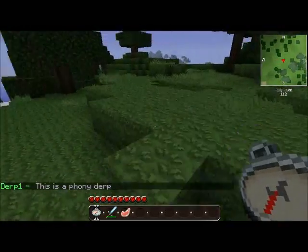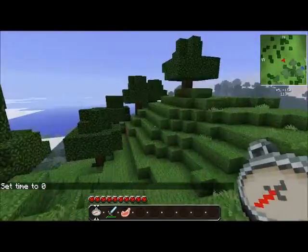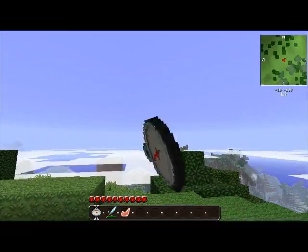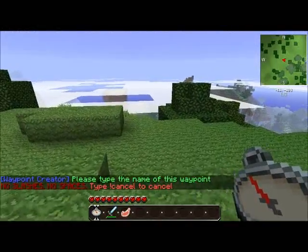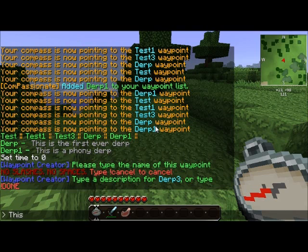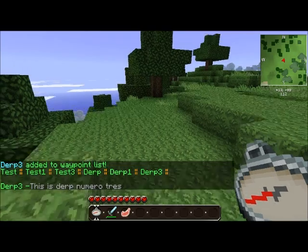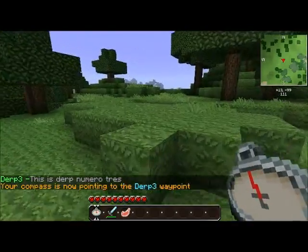So let's talk about the interactive way to do it. Like I said, you don't have to use commands. If you want to, you can shift left-click with the waypoint mode on to start a waypoint creator. This will prompt you for the waypoint name and description — it's almost easier than the command interface. So I can type in Derp 3 — no spaces. Then type description: 'This is Derp Numero Trace.' Now we can do CP Info Derp 3 — 'This is Numero Trace.' And then CP Locate Derp 3, and it will target the place we just set as our last location.